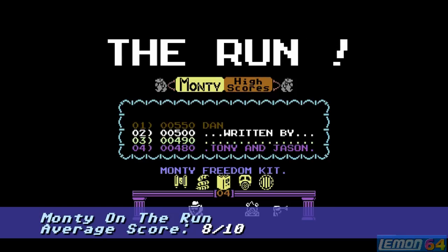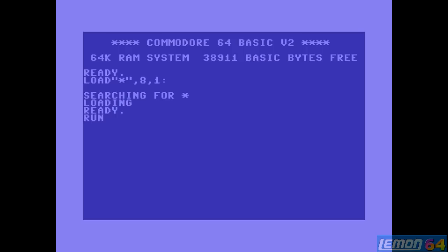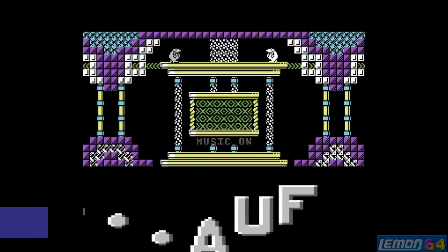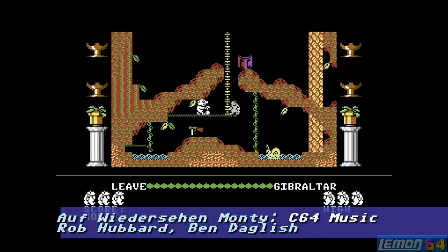So that's Monty on the Run, released in 1985. Two years later, in 1987, they followed that with Auf Wiedersehen Monty, and the music was created once again by Rob Hubbard, who was actually helped by Ben Daglish.